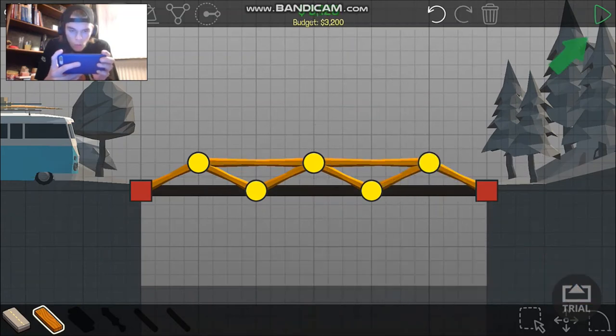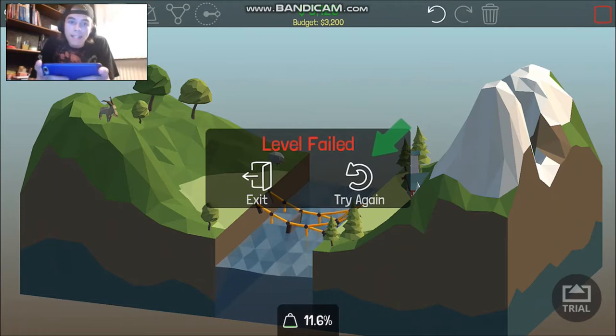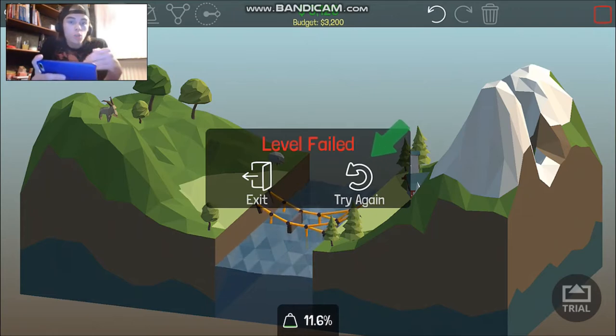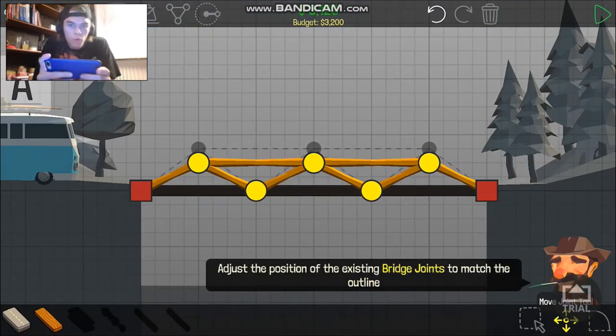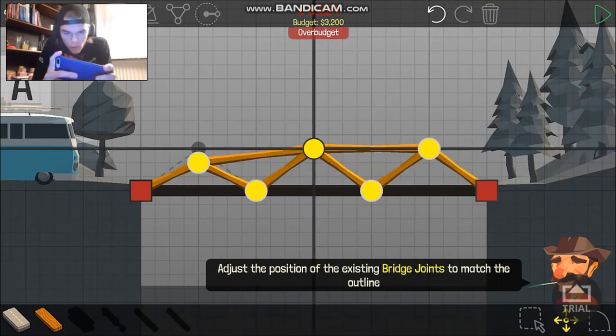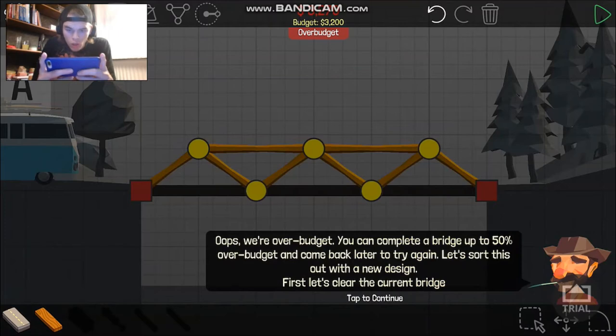But you don't want to do that. My dad came into my room and distracted me, and the bridge I built right now didn't work, so I have to try again. Let's use the move joint — click the little yellow button so you can move your things up a little bit, but now you're over budget, so that's not good. We are over budget — you can complete a bridge up to 50% over budget.